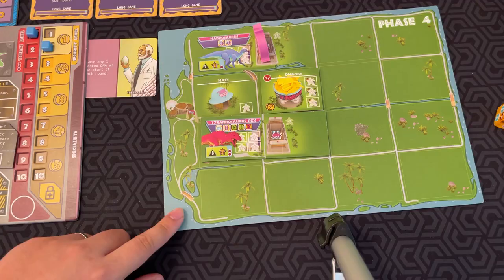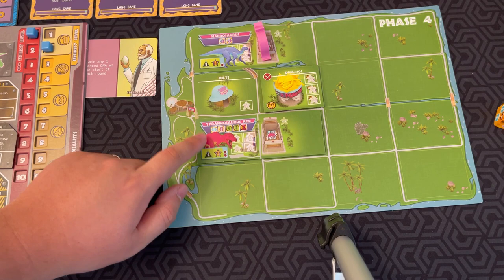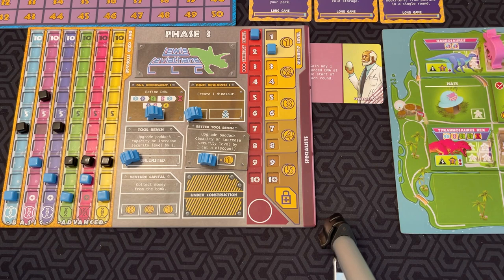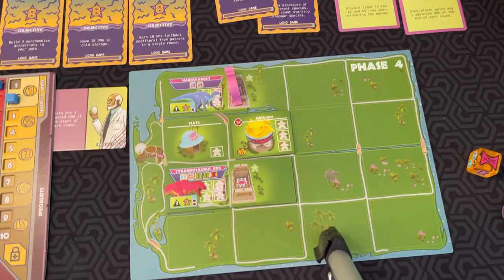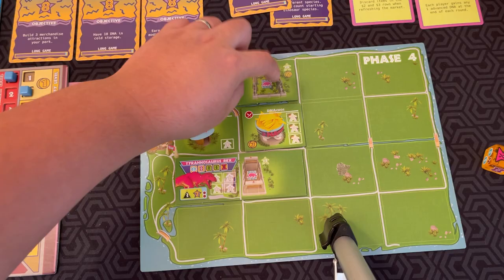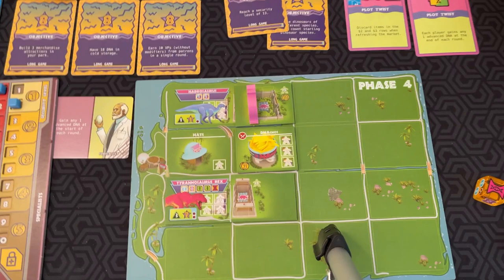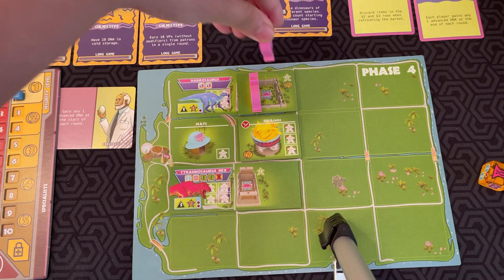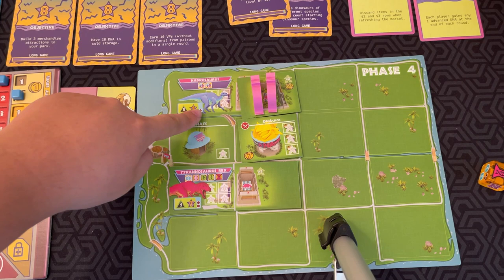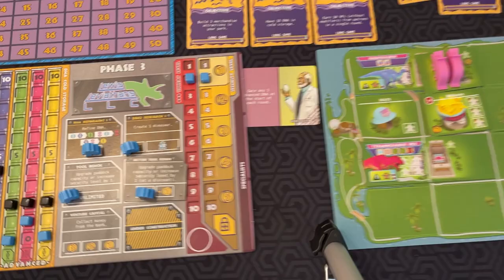To create a dinosaur, you need to spend the DNA and have enough space in your park. For example, the Hadrosaurus or the Tyrannosaurus Rex are options. If you need more paddock space, you can put a worker there to upgrade a paddock by one level. If I upgrade it, now I have two slots for dinosaurs. Spending two basic DNA adds another dinosaur to that paddock. Every time you add a dinosaur to your park, your threat level goes up by an amount shown on the recipe — a Hadrosaur is one pip, a T-Rex would be two. You increase threat by that amount, and your excitement also goes up.